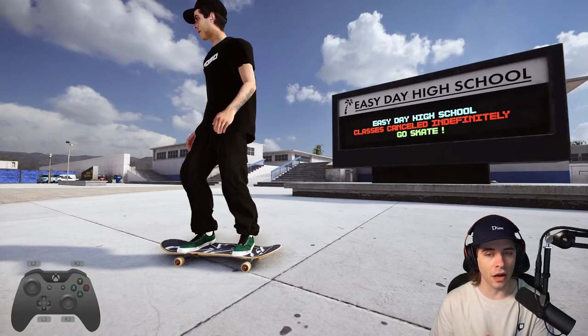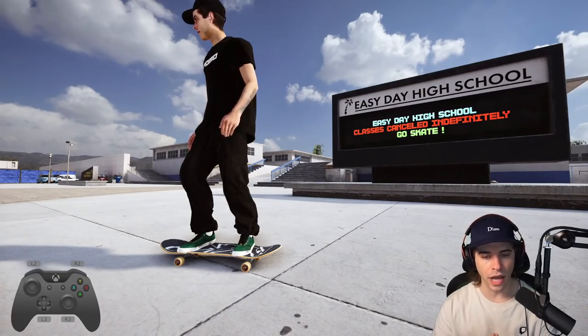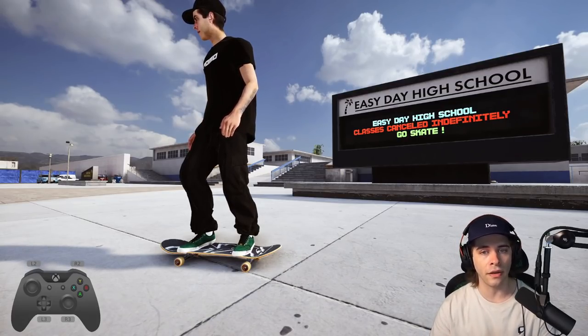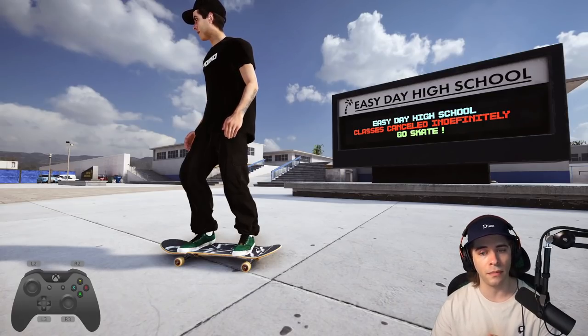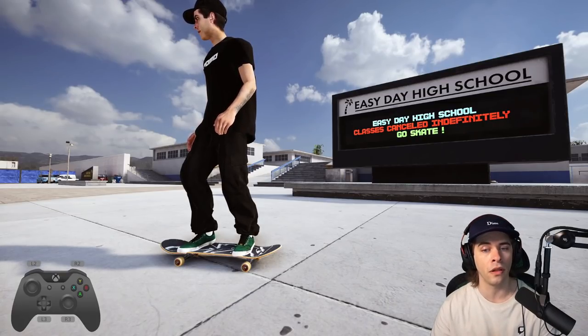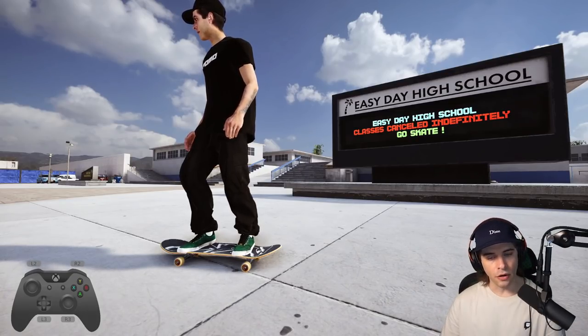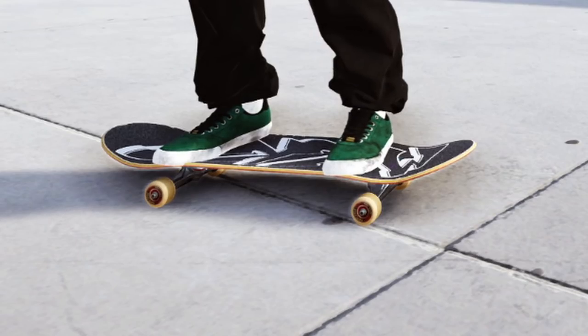We're going to cover everything — shoes, pants, shirts, everything you can do. Here we are spawned into the map, and I have a bunch of custom gear that might not be available on all platforms, but I want to go over what you can do to make your character look as good as possible. This guide will work for all platforms for the most part until we get to the pants and the modded stuff.